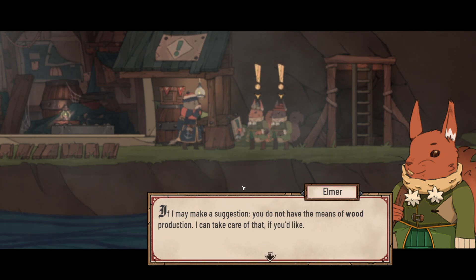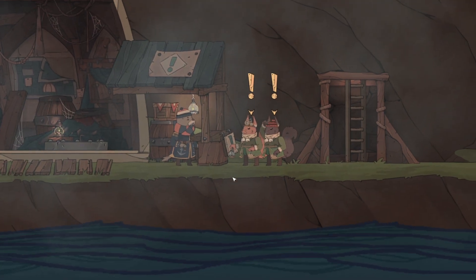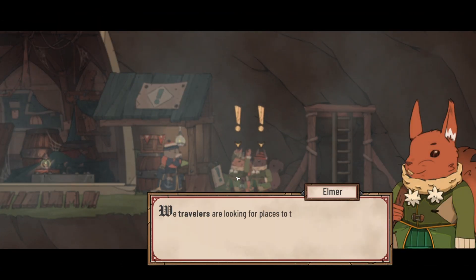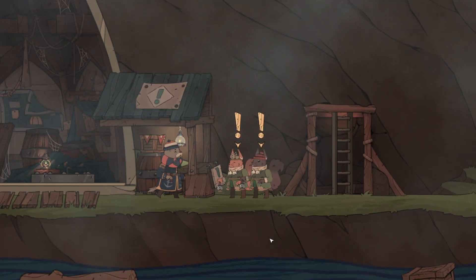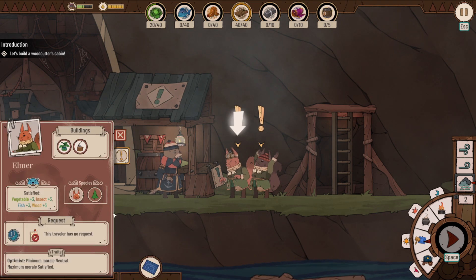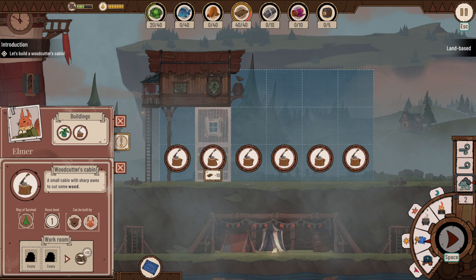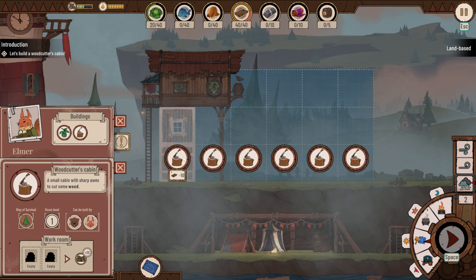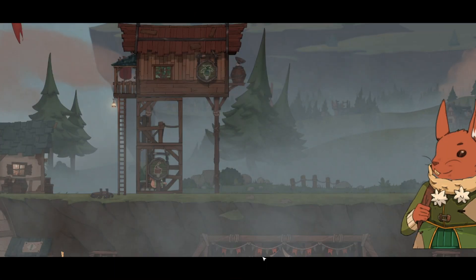A suggestion comes in to build a woodcutter's cabin since we lack wood production. The game reminds us that travelers come with different skills and we should use them at their best. I pull up blueprints and place the woodcutter's cabin — might as well get that going.